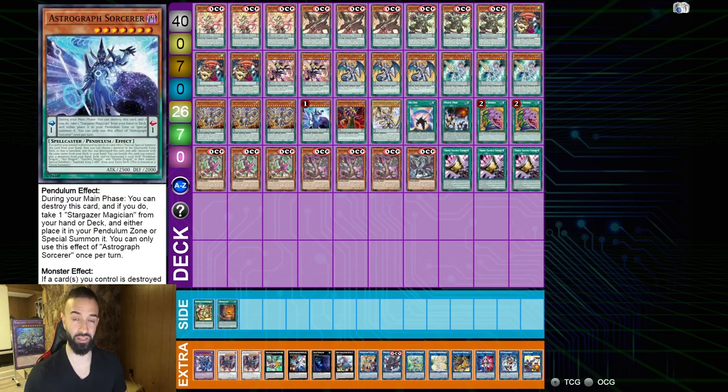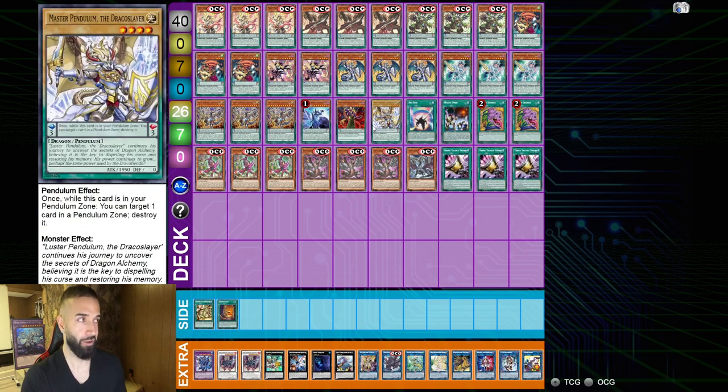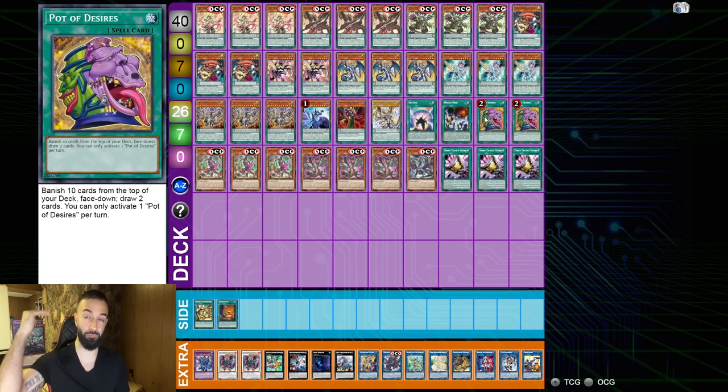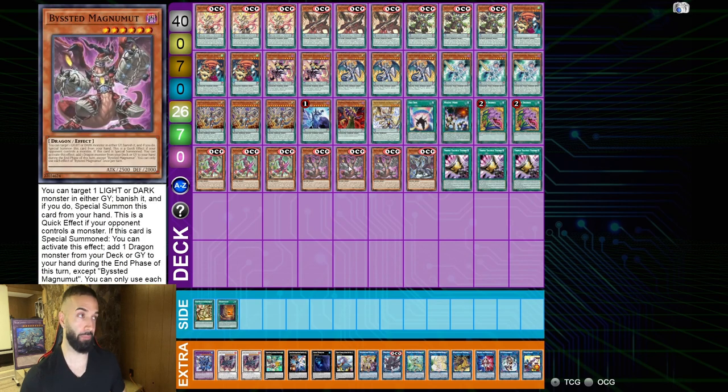Astrograph is very important as well — you're able to search it with Beyond the Pendulum when you don't need it! The reason why we don't play Monkey Board is because there's already a lot of normal summons in the deck. 1 Purple Poison is all you need — even if you banish it off Desires, it's fine. Maybe 2 could be good with Luster! And Master Pendulum is also good to search. 2 Desires — this deck really thrives off plus-ones, so that's why you play Desires and Talents!